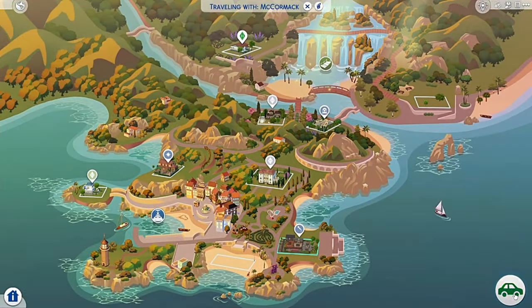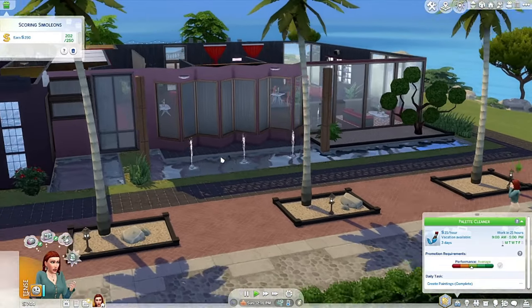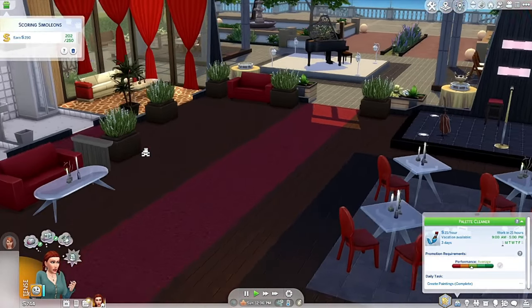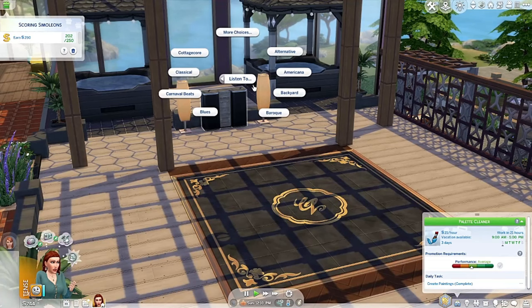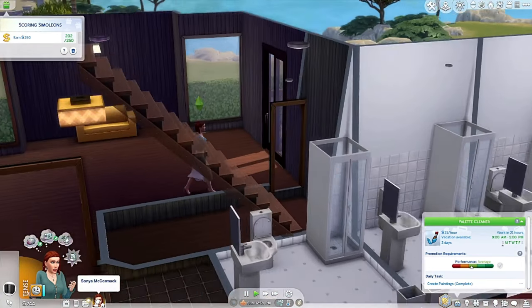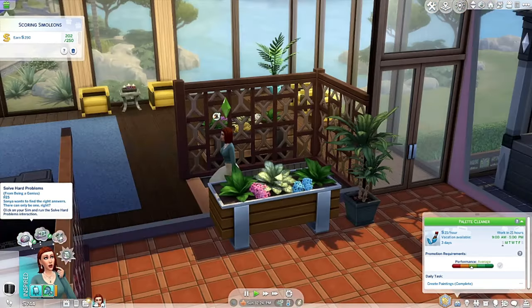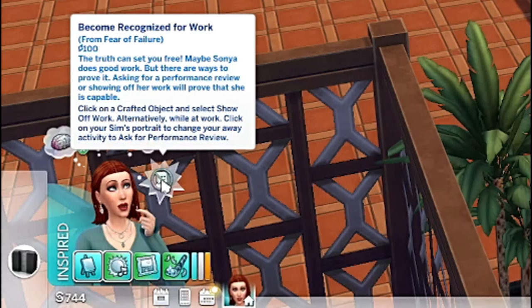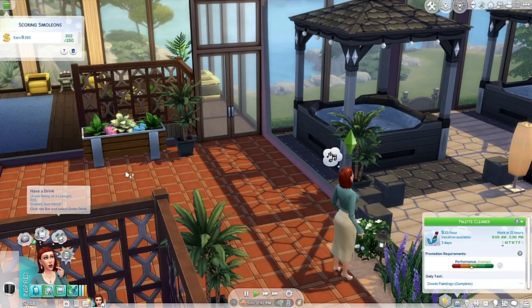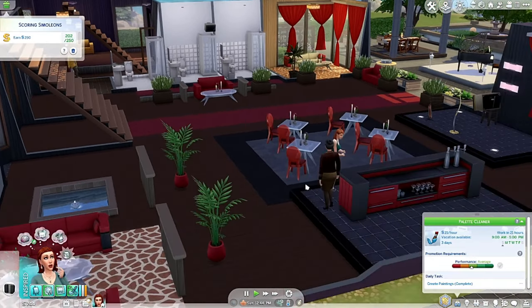Let's go to the lounge. There was a radio in here — she can listen to Summer Strut, that's a want she has. She also wants to solve a hard problem for being a genius. Now she's inspired, that's good. She wants to become recognized for her work and also wants to have a drink.